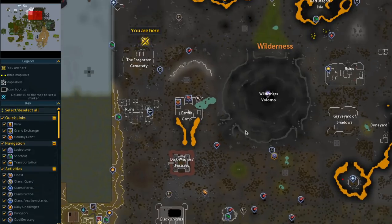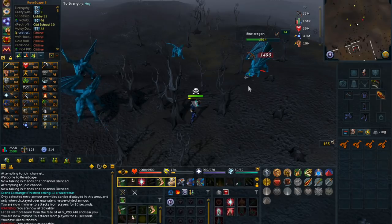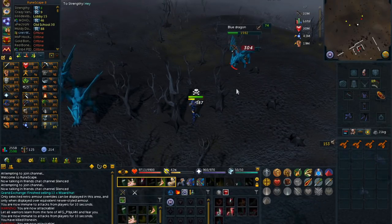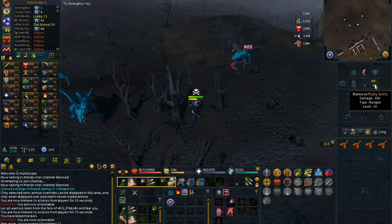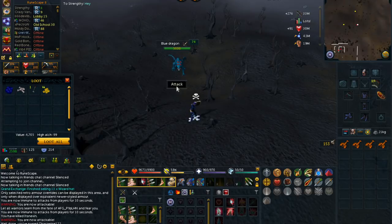A little bit about the gear you should bring: you should bring a ranged weapon, preferably a rune crossbow. For bolts, ruby bolts are pretty cheap in comparison to runite bolts, so I would buy ruby bolts. You could use other bolts, but I think ruby is the best.